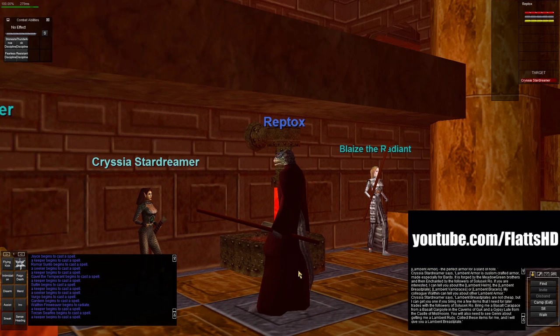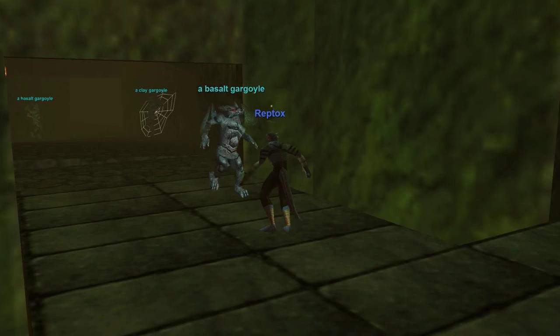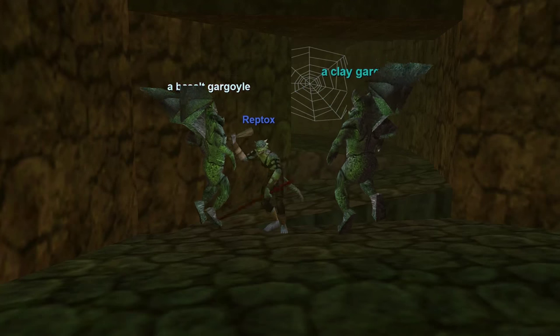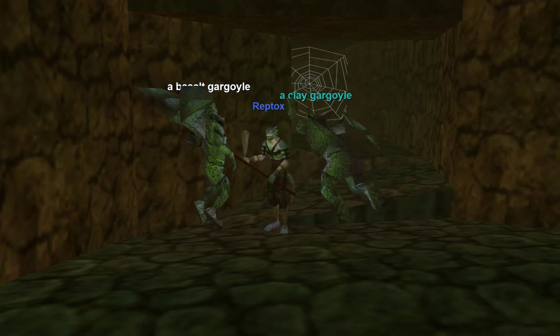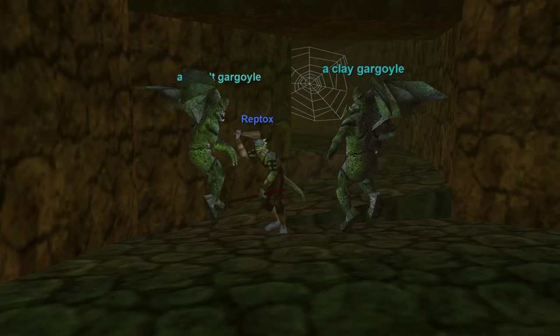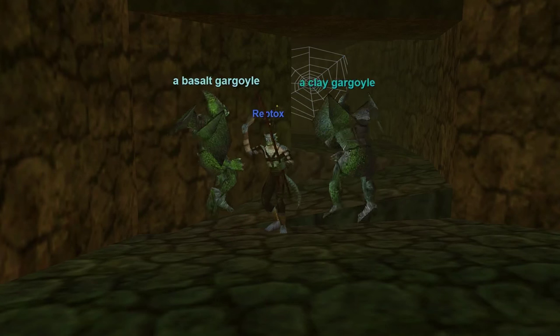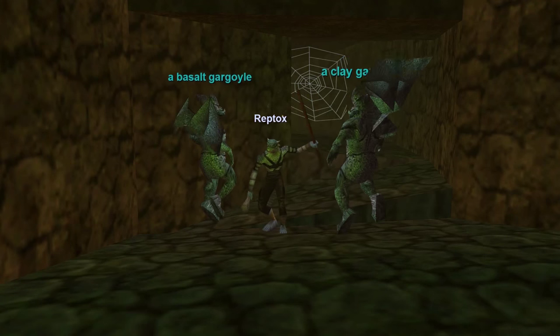For the Lambent Breastplate, Chrysia needs a Basalt Carapace from a basalt gargoyle in the Caverns of Guk, and Gypsy Loot from the Castle of Mistmore. You'll also need to see Genny about getting a Lambent Ruby. The Basalt Carapace is found in Lower Guk - there's a group of gargoyles to the right of the bridge in front of the door leading down to Rasta. I got mine while camping the idol. I almost let it rot, but after looking it up on the wiki I went back to retrieve it.